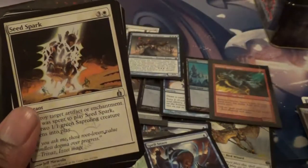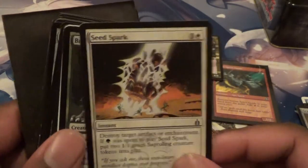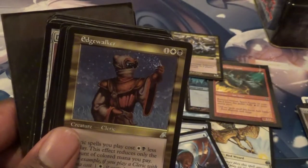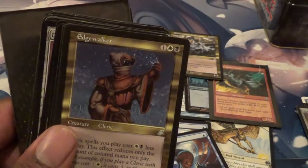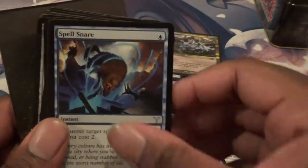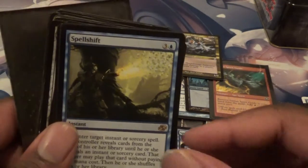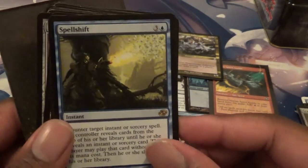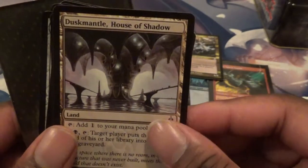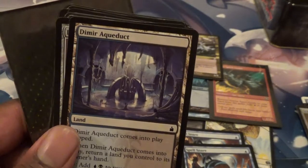Wirewood Pride. An Infiltrator. I'm digging this. Got a Seed Spark. Bramble Elemental. Another Mana Leak — I've got like a playset of Mana Leaks, this is hilarious. An Edgewalker. Another Spell Snare — that's four Spell Snares we've gotten so far, I think. We got a Spell Shift. A Dusk Mantle — House of Shadow. A Dimir Aqueduct — another Dimir Aqueduct. Dimir Signet.